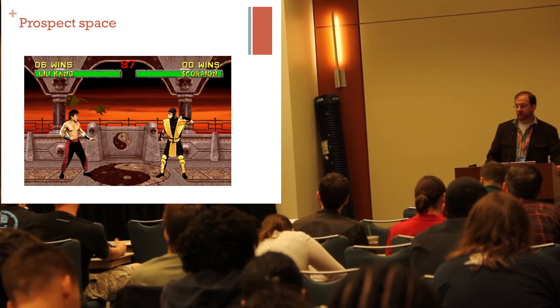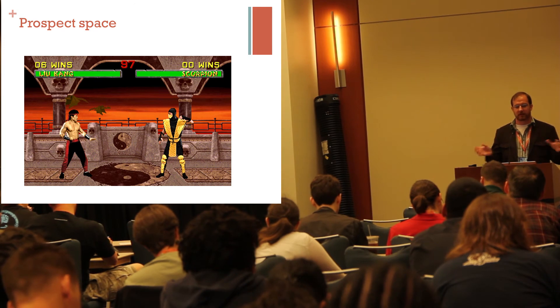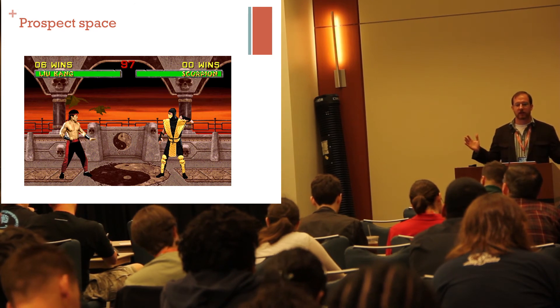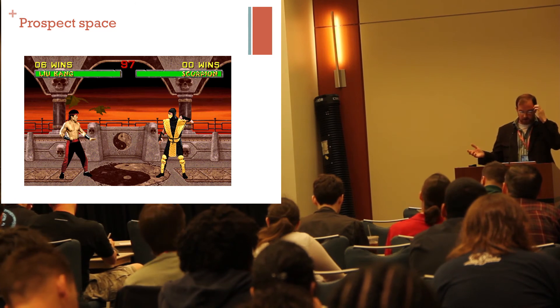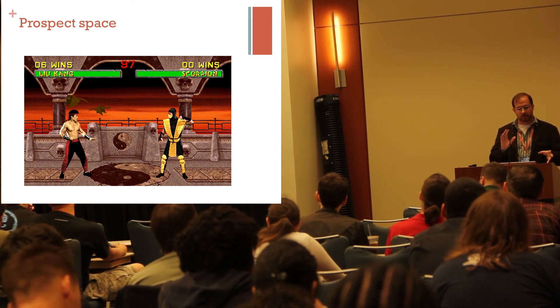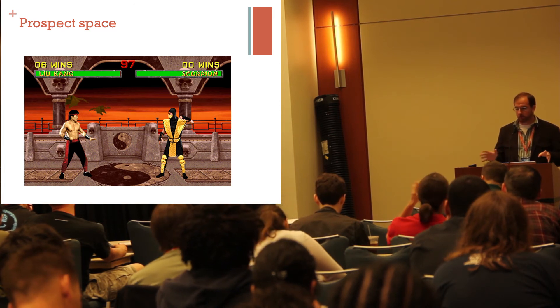Prospect spaces are also used in fighting games, which are not really designed level spaces except for being an arena for the players to fight upon. It's wide open, there's really no tricks to moving around it. It's just you and Scorpion.